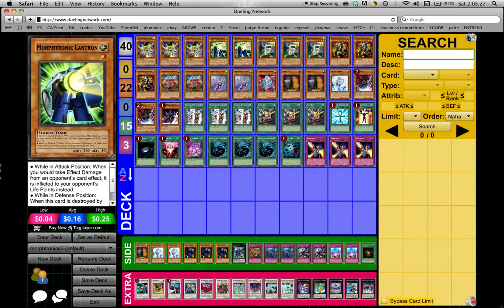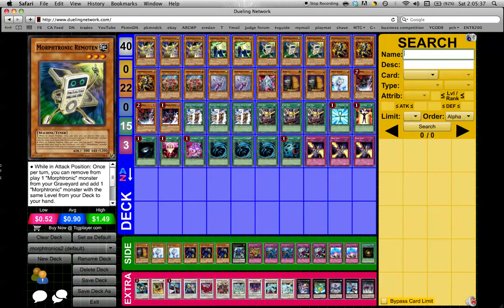Double Antron — he's our level 1 tuner that allows us access to Formula, extra level 5s, and pretty much thus Quasar. Triple Remotin, also a tuner. This deck does run 9 tuners, 8 Morphotronics, and then Effect Valor. Remotin is really, really versatile. Depending on his battle position, you can either banish from Grave to search deck for the same level, or ditch from hand to add from Grave the same level, which will allow you to get back extra Remotins, pitch Lantrons to get Cell Phons, search Scopins, get Slingins back. It's just really, really combo crazy because of how versatile Remotin can be.